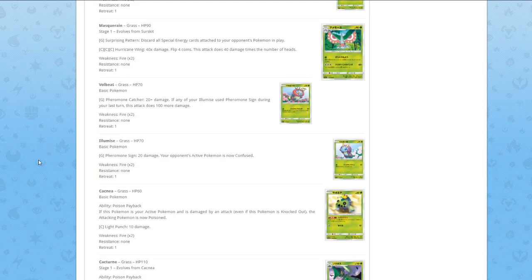Volbeat — Pheromone Catcher — 20 damage, if any of your Illumise used Pheromone Sign during your last turn, this attack does more damage. Illumise for one Grass — Pheromone Sign — 20 damage, your opponent is now confused. Two 70 HP basics with a situational attack that requires you to use a different bad attack the turn before. In theory, Volbeat's attack would have to make up for two turns, because Illumise's attack is not very good. Just bad.